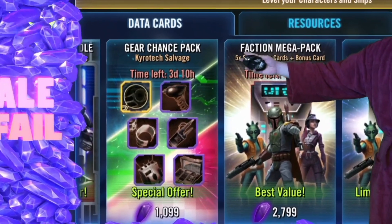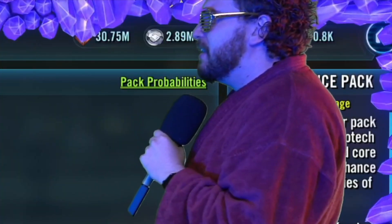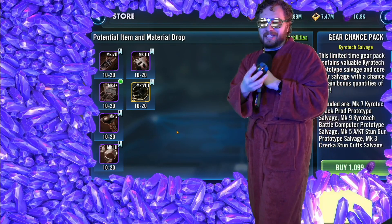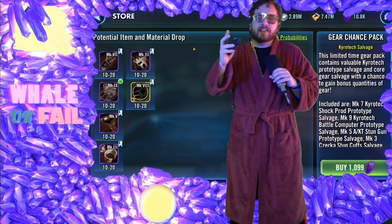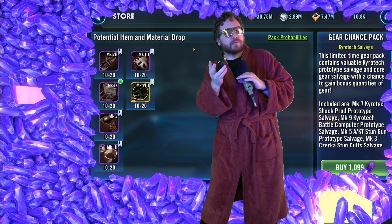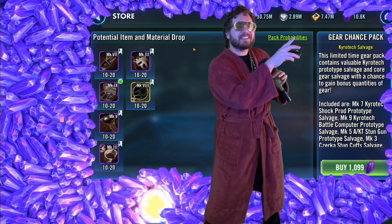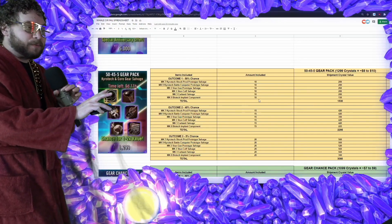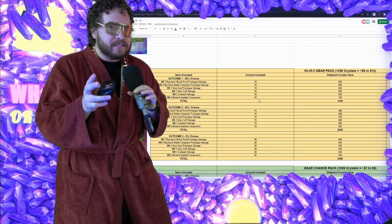Starting off our pack review, I want to talk about the Gear Chance Pack. You might be looking at this pack and saying it kind of looks the same compared to the 50-45-5 pack, and you're actually 99% right. I wonder what Capital Games is doing - they've been messing around with these packs that give you a chance to get a spread of useful gear, playing around with the crystal cost as well as the chances of getting good amounts. This is not the pack we're talking about today, but this pack was just here a week ago - the 50-45-5 gear pack, and it's basically the same thing.